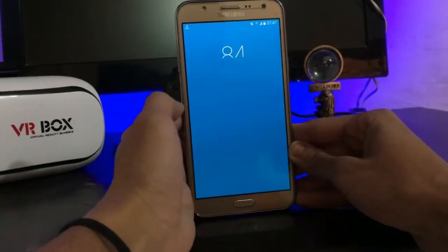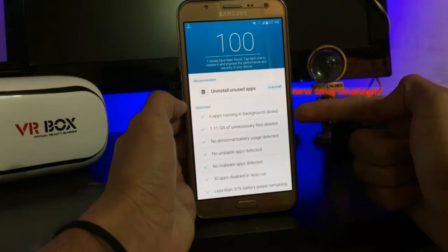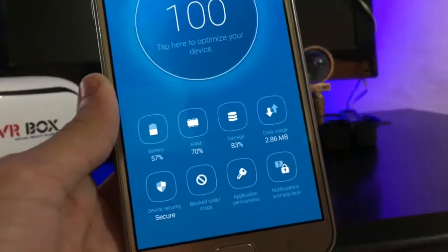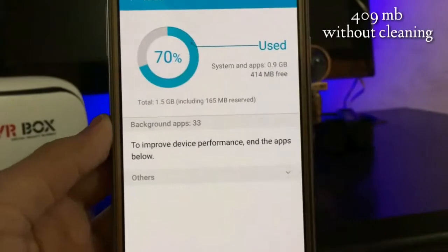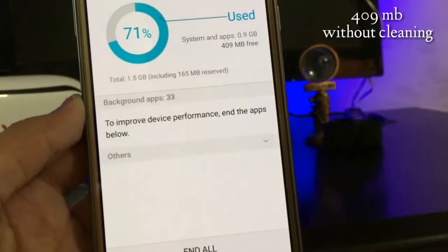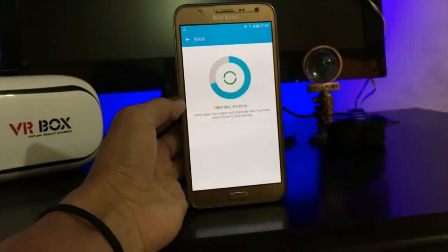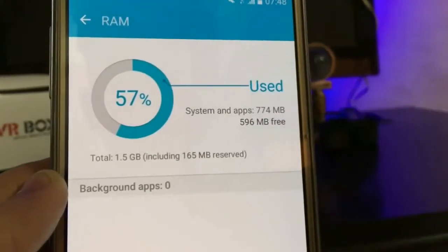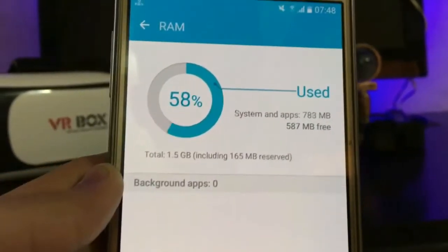Here's the Smart Manager. We get approximately 400 MB RAM free after clearing apps. Then we see how much we get — tremendous result guys, 610 MB free! So it is a tremendous result; about half of the RAM is free, which is very nice.